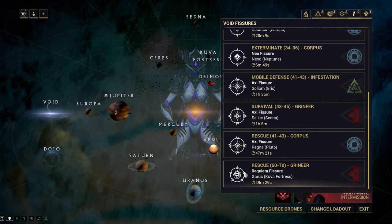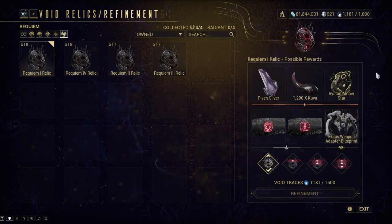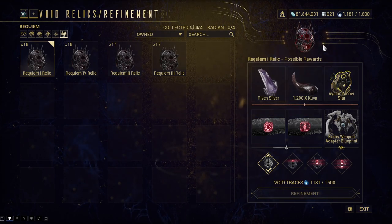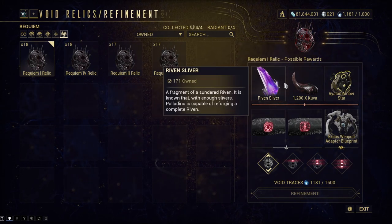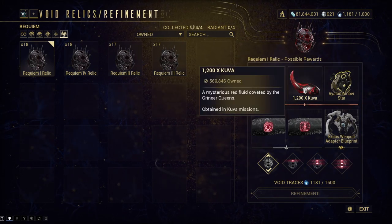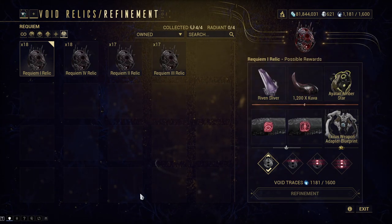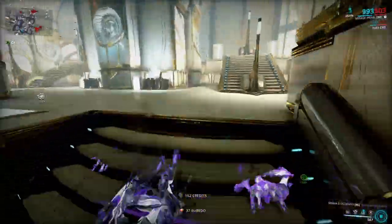Now the second and last way for the Amber Stars: the Requiem Fissures. I at first didn't even want to talk about this one, but there is a chance to get Amber Ayatan Stars from the open relics. I myself would go for everything else that is not Amber Stars — so if there's Kuva, I would take that; if there's a Requiem mod, that is probably the best pick. So just do it if you really need it, which I doubt.